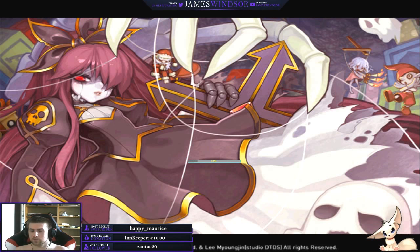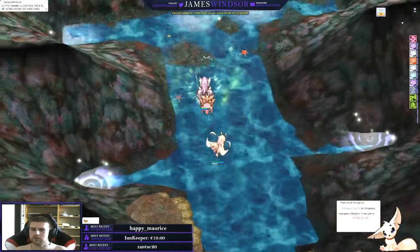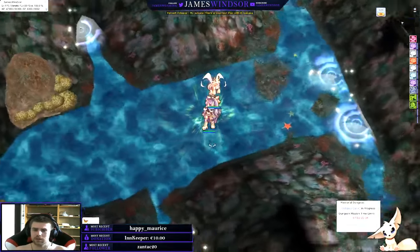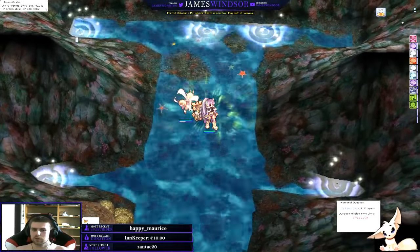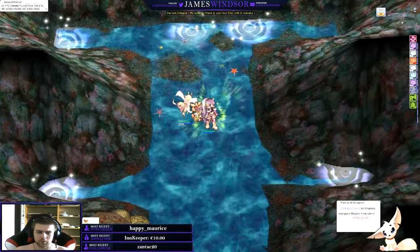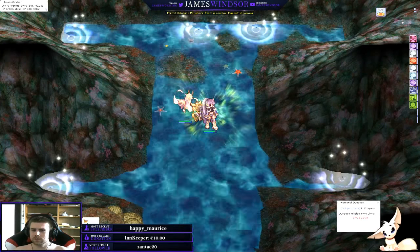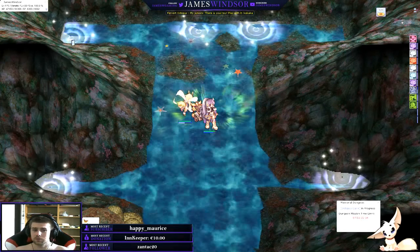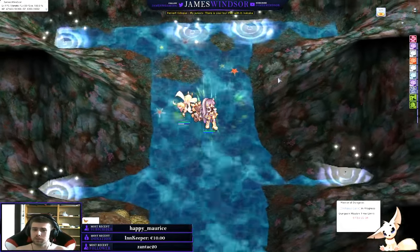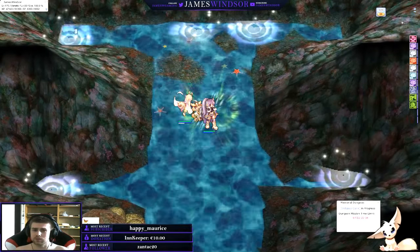Now, this is where some people get a little bit puzzled. When you enter, imagine this is where you enter, and you have portals — there are four side portals and then a middle one. Pervert Octopus — what the? The side ones we need to do first. Let's just name them 1, 2, 3, 4. Ignore the middle one because that one is for the last part. So let's just start with number one.